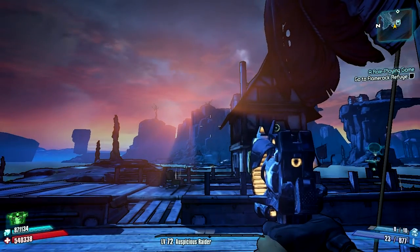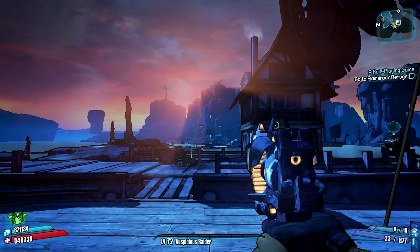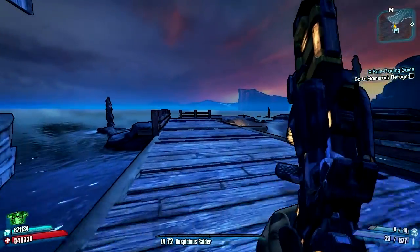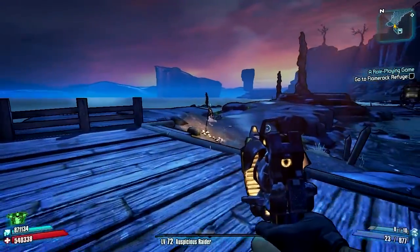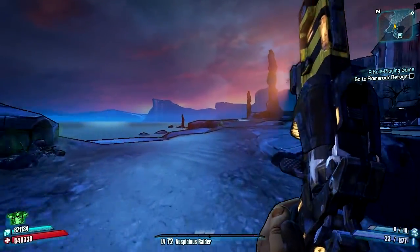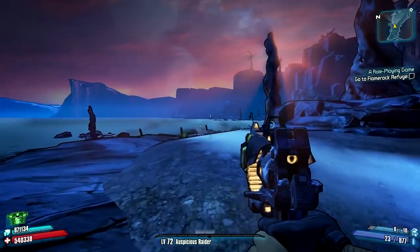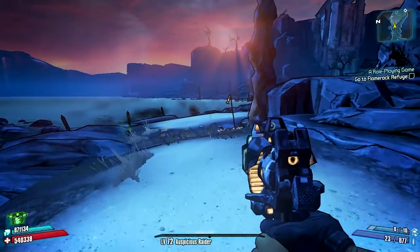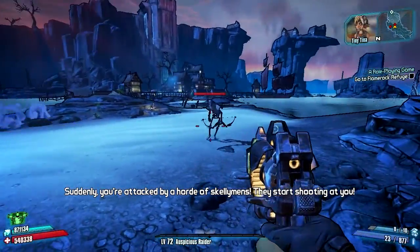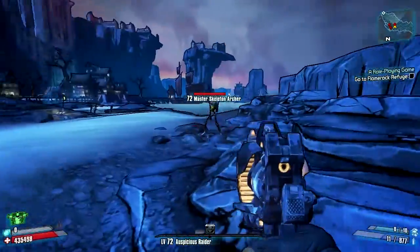Hi, I'm Sproynes. This is Borderlands 2 and I've just started the Tiny Tina's Assault on Dragon Keep DLC. For those that are somehow unaware, the general idea is that the Vault Hunters are playing a tabletop RPG with Tiny Tina. It's like the Pandoran equivalent of D&D, and she's the DM, so she'll kind of DM things like she just did there.